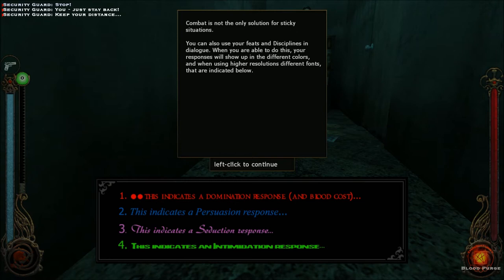Okay so yeah, Domination is red, Persuasion is blue, Seduction is that purple script, and then Intimidation is green. Now we're good at Domination and Intimidation, although I'm assuming at this point in the tutorial anything would work.